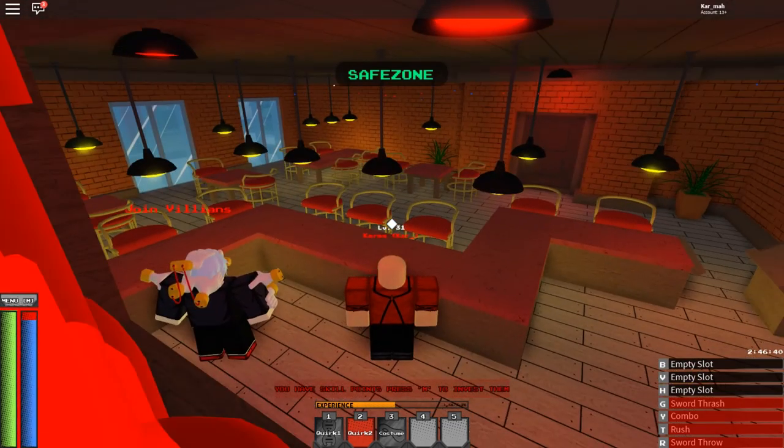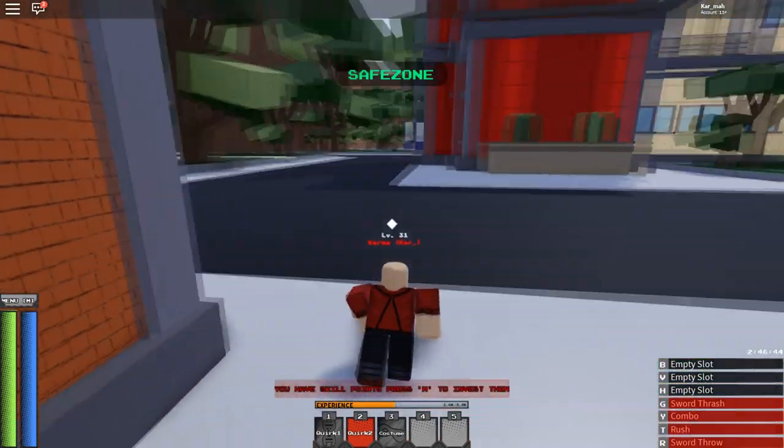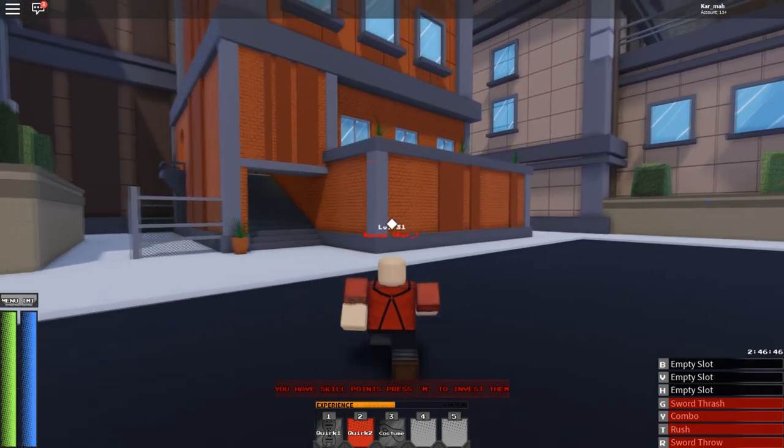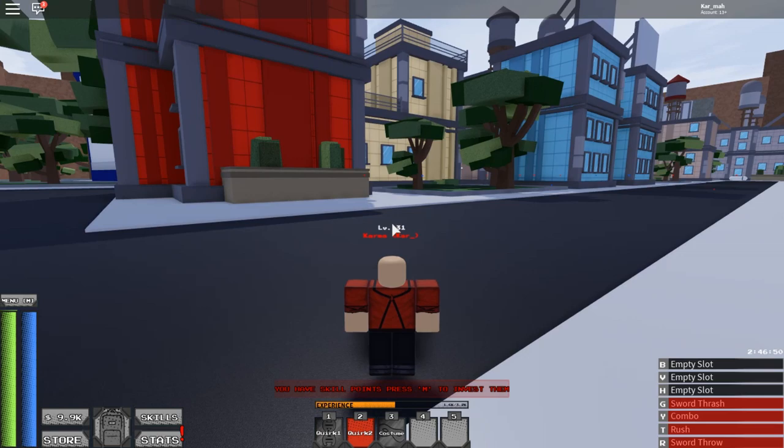You talk to the NPC and join the villains. You can see I'm already in it — see the red nametag? That's how you know if somebody's a villain or a hero.